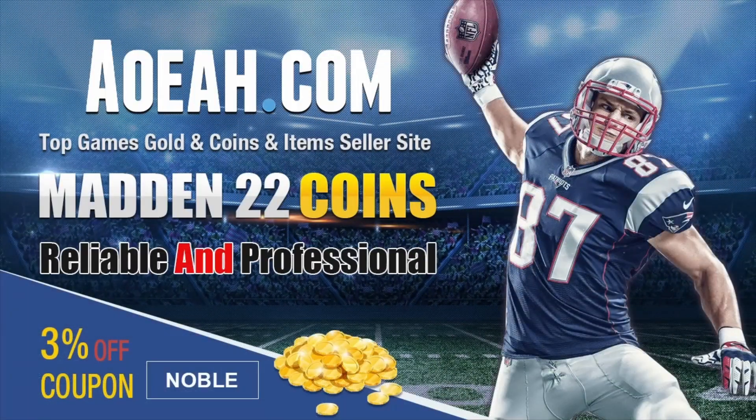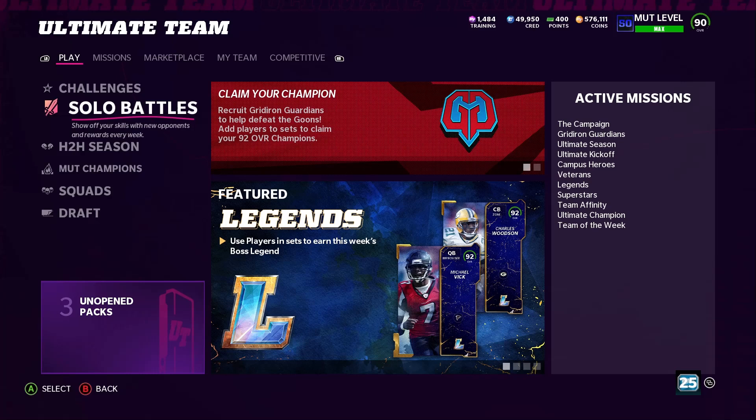If you want to build the best team in Madden and need some coins, make sure to check out my sponsor Aowa for the cheapest, most reliable coins in Madden 22 — use code NOBLE at checkout for a three percent discount. Link is in the description.